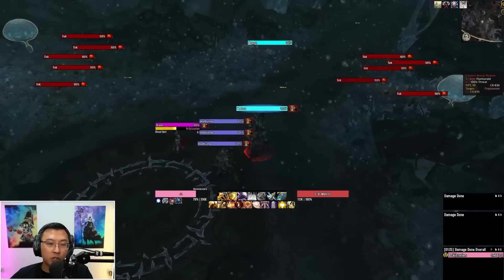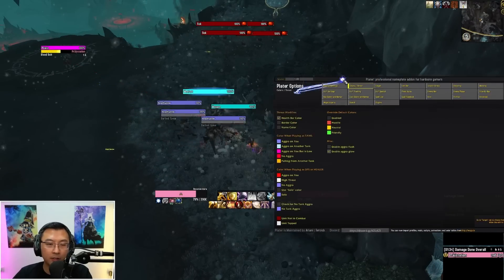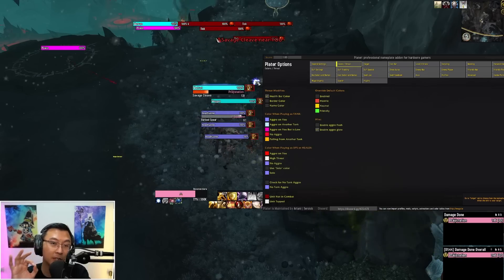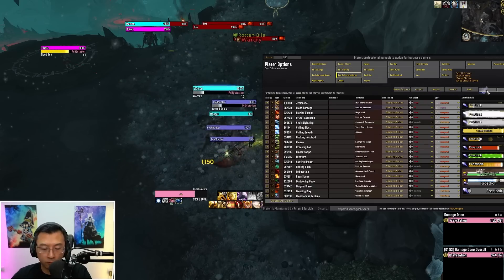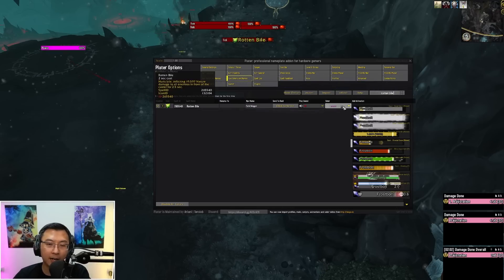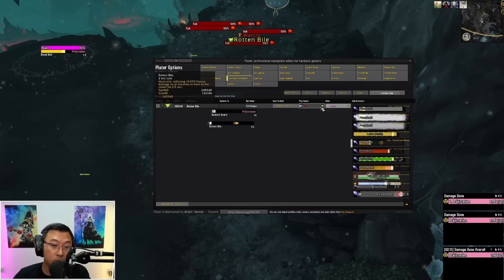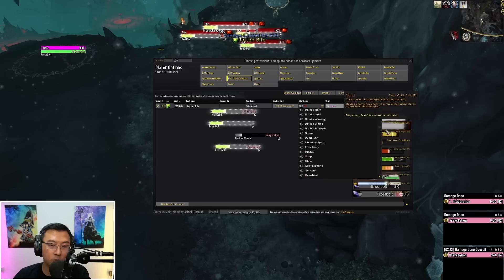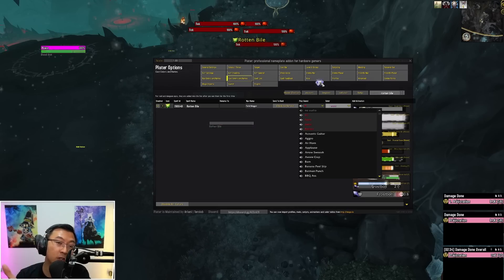The next question is: how do I change the color of a cast bar? Go to Cast Color and Names — there's a search field in the top right where you can type the ability name, for example 'Rotten Bowel.' Currently it's orchid; you can change it to dark orange or any color you want. This is also where you select the sound cue — currently set to 'CC' as heard in the demo — but you can select any other sound cue such as fixate or anything else available in the pack.